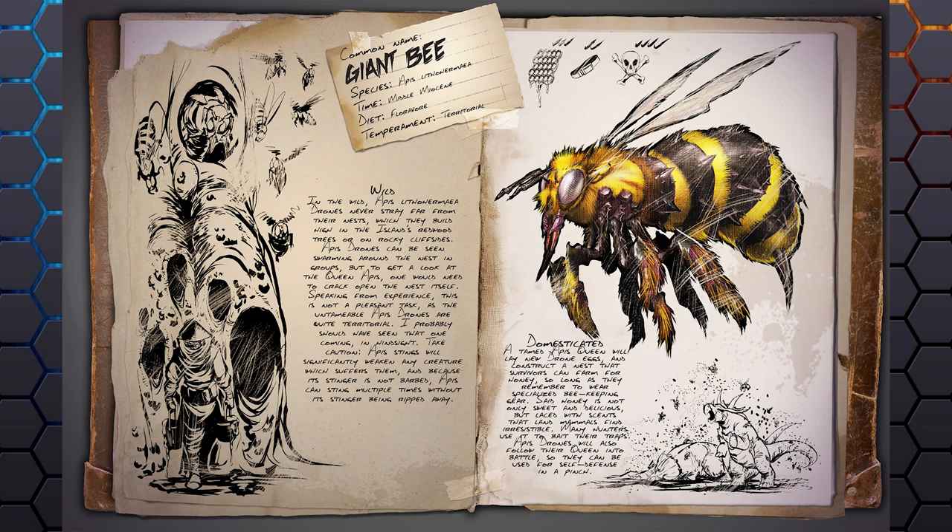The first creature is the giant Bee — a tameable, non-rideable flying creature. They live in hives located around the island, especially in the redwoods and on cliff sides. The hives are surrounded by a bunch of drone bees which protect them. The drone bees are not tameable, and they have really nasty stings — you don't want to go up against them without a really good creature because of how many there are.